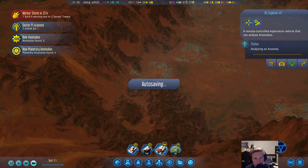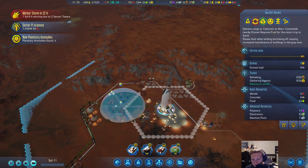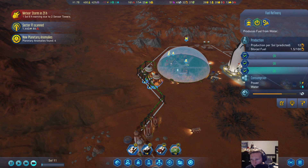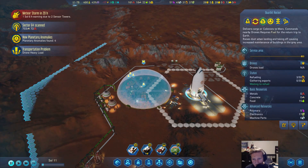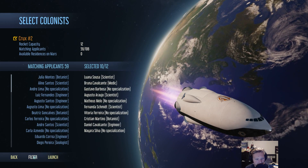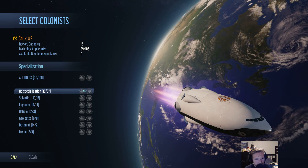New planetary anomalies — okay, that's good. We also have the rocket here getting fueled up. 24 fuel there, so we don't have a whole lot. We are making a fair amount though, so it should be refueled in about a day — that wouldn't be bad. Planetary anomalies, I actually want to check out. Let's also send the passenger rocket. Who do we want first — people with no specialization? We're gonna get them right out of here. No specialization? No thank you. Let's go back and check on quirks.